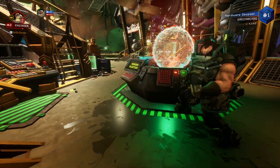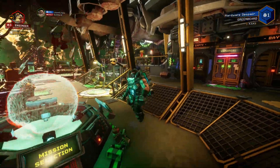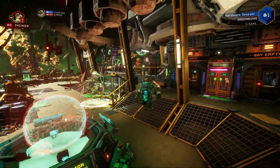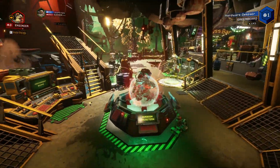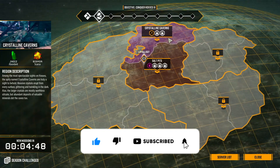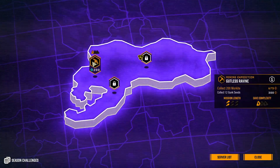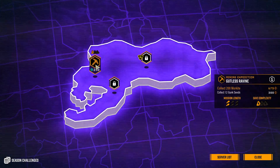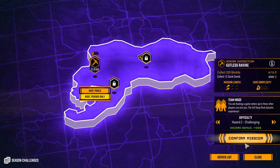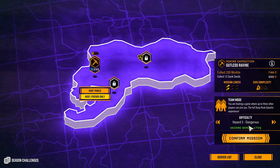Welcome to the channel everybody, my name is Ryan and we are playing Deep Rock Galactic with my buddy Logan. We are inbound for mission number three — Gutless Ravine in the crystalline caves: 200 morkite and 12 gunk seeds. We decided to bump it up to Hazard 3 since we handled the last one really well.